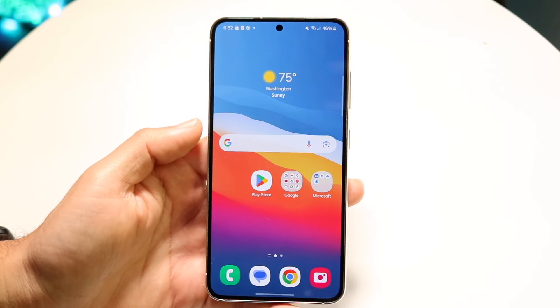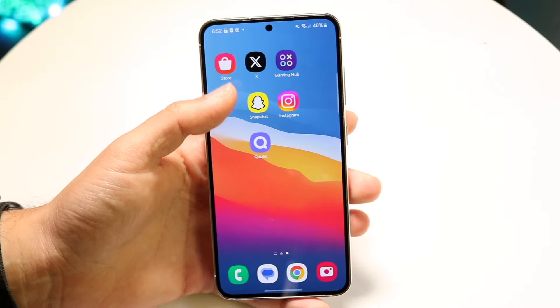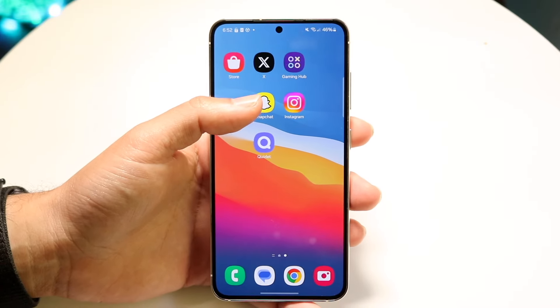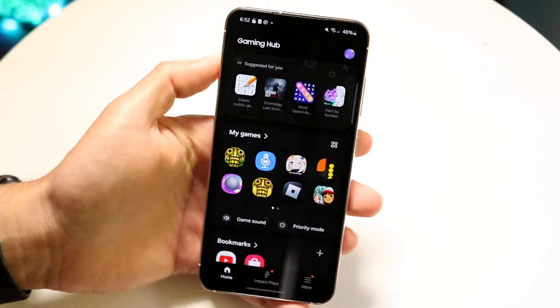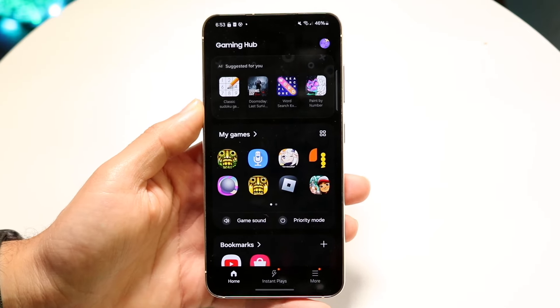To get started, what you're going to want to do is open up your Gaming Hub or Gaming Launcher, whichever one it's called. On some Android phones it's called Gaming Hub, on others it's called Gaming Launcher. Go ahead and open it up just like this.